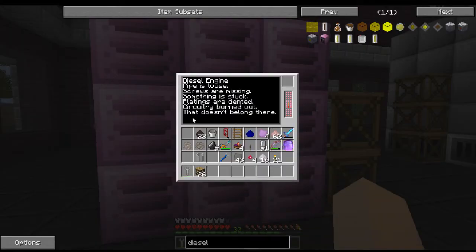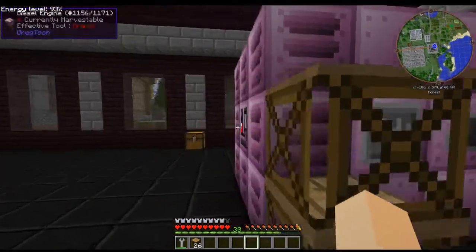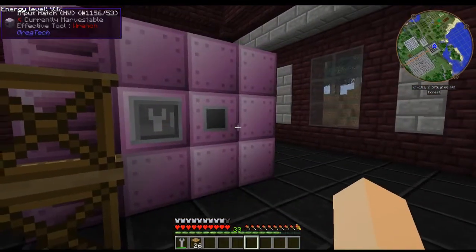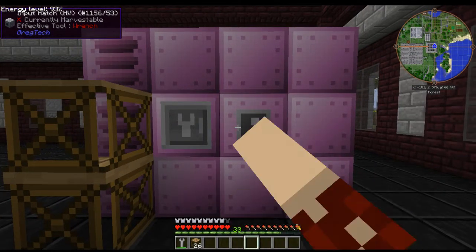Going to the front it will say incomplete structure. Do all of your maintenance things, then hit it with a soft hammer on the front to get it enabled. Now you'll need to give it some type of fuel.